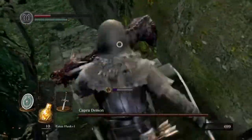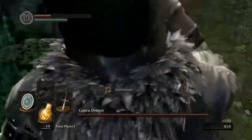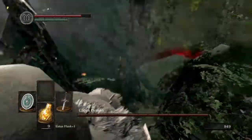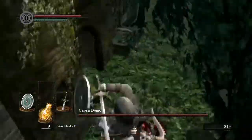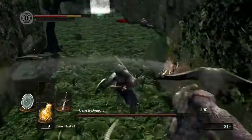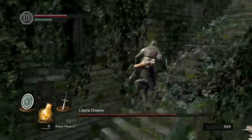By coming up here this time, you've been able to kill the second dog. And now the Demon's come up. The Demon had a swing at us and missed. He fell down and that gave us the opportunity to do a plunge attack.